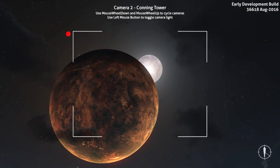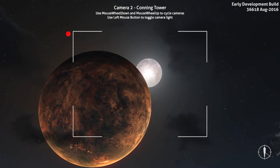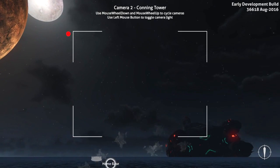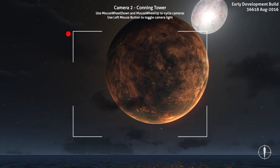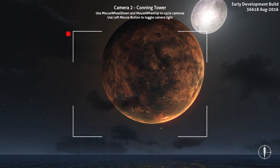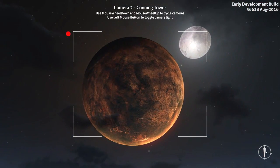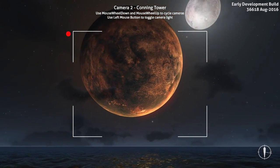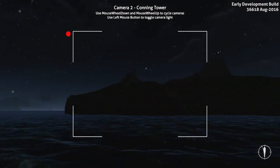Interesting. They've made that moon picture bigger — it needs to be smaller. I've got a question for people: what would this sort of solar system actually look like? With that being at the same height in the sky all the time, and that spinning around pretty quick.